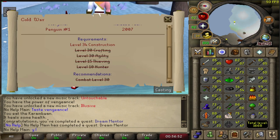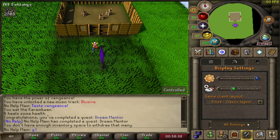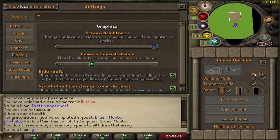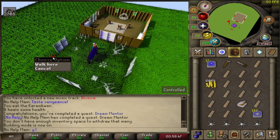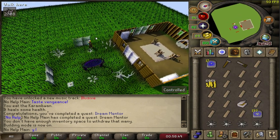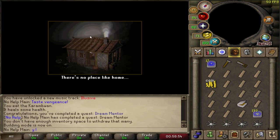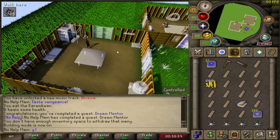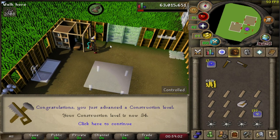Alright, I'm going to do Cold War. We need 34 construction, so let's go knock that out. Look at the lovely house. Building mode — I don't know how to do this with the new RuneScape settings. Let's turn building mode on and go ahead and build a kitchen, because that's where we're going to be making oak larders. We got some oak larders to build — this is a really good method to train construction. First one done, and we hit 34 construction.